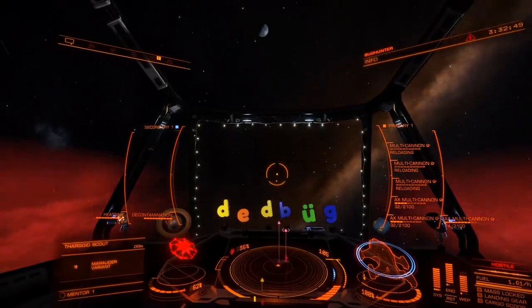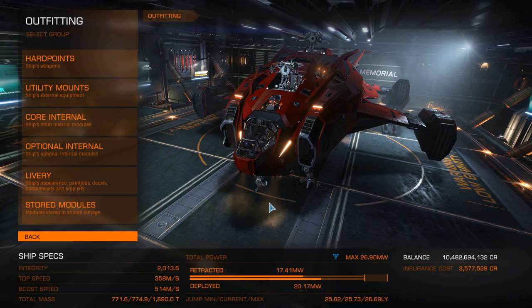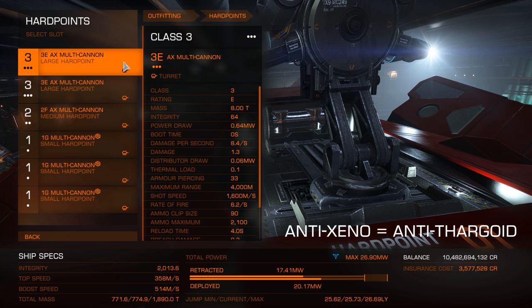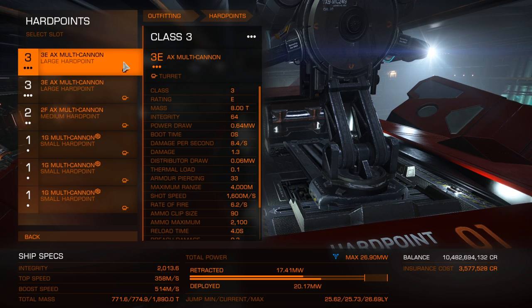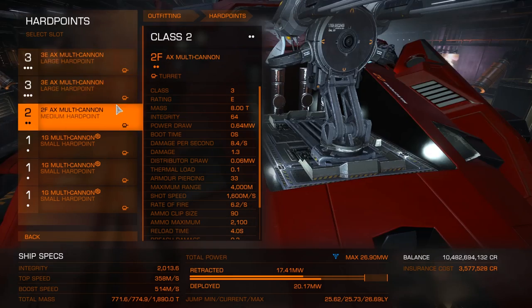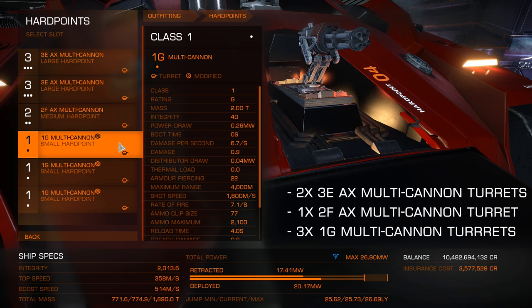So this method I'm talking about — I'm going to be using the Chieftain. You can use any ship you want. There are some anti-Xeno weapons out there classified as multi-cannons. You also have the Gauss weapons, the Guardian weapons, and you have the remote flash launchers as well. I opted to go with the Chieftain because I like how it maneuvers and I can keep my eyes on the scout very easily and position very easily. I decided to go with three anti-Xeno multi-cannon weapons.